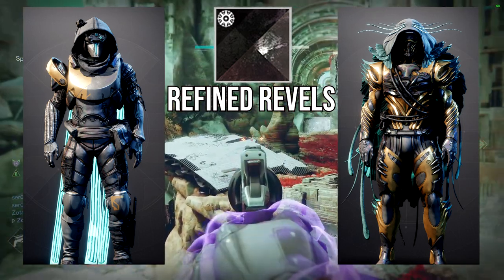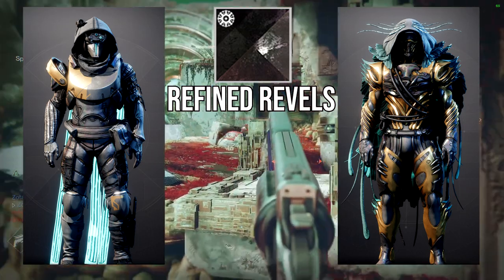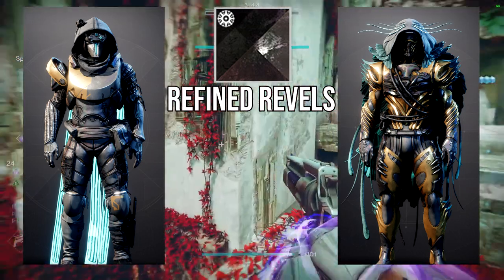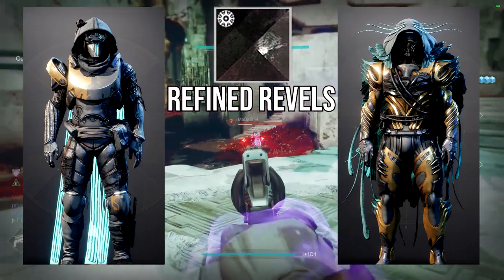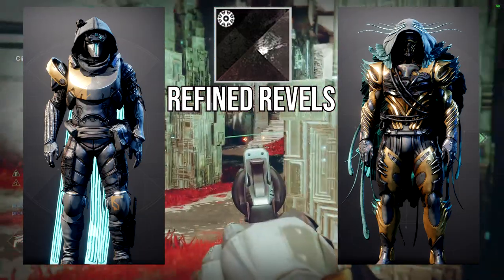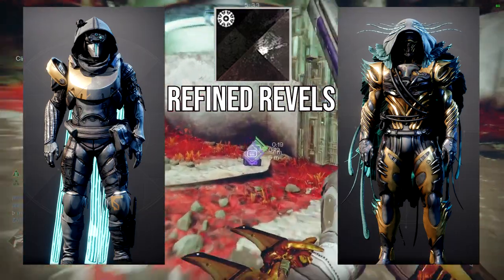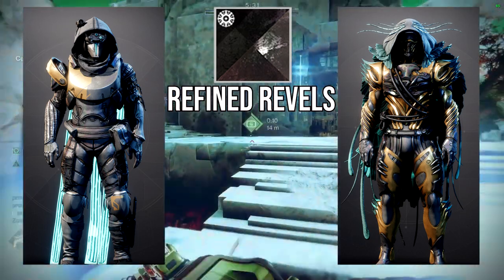For the seasonal ornament on the right side, I usually just do that to give you guys another armor set that's plate armor. If this season didn't have a plate armor for the seasonal ornament, I would probably pull something else. So the right side really doesn't matter — it's just to showcase the colors. I definitely think Refined Revel looks really, really good with plate armor.